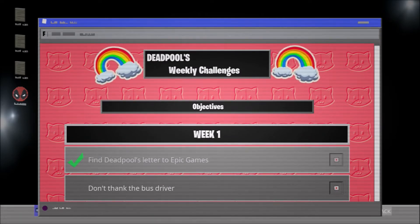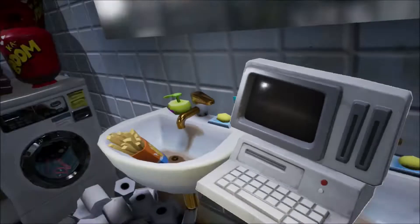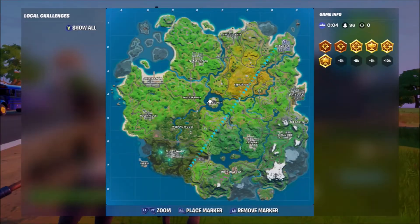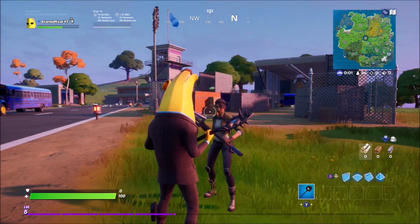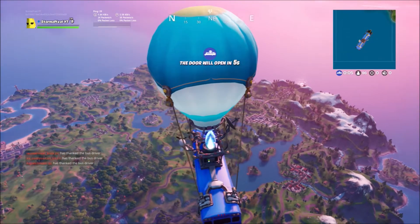There are only two challenges for this week. The second one is 'Don't thank the bus driver.' For this challenge you need to go into an actual game. All you have to do is not press the D-pad button to thank the bus driver — you just sit there and wait the whole time.